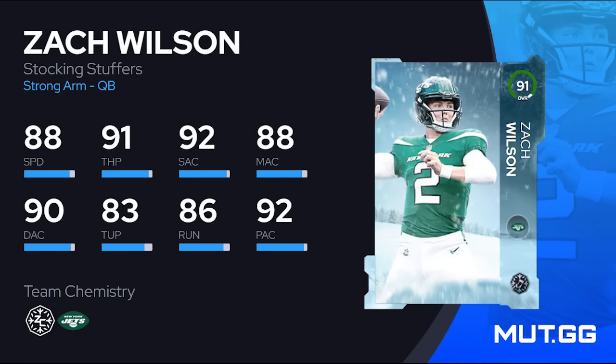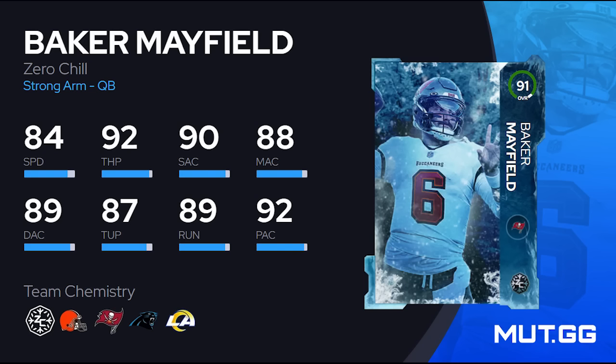Zach Wilson somehow got an upgrade before Joe Burrow, Justin Herbert, and other quarterbacks. I always laugh seeing Zach Wilson cards in Madden — back in his rookie year he had one of the best QB cards in the game for almost a month with Set Feet Lead early on. This card is decent: 88 speed, 91 throw power, 92 short throw accuracy, 88 mid, 90 deep. Unfortunately he gets no great abilities — just Gunslinger for 2 AP with no Set Feet Lead or Hot Route Master.